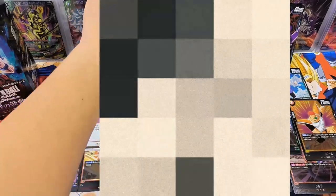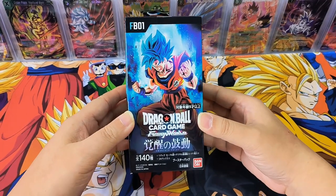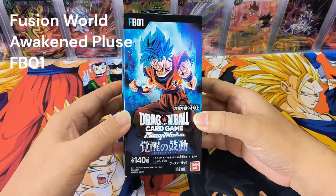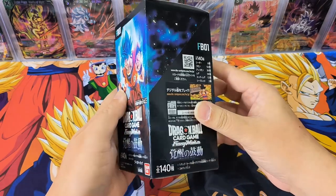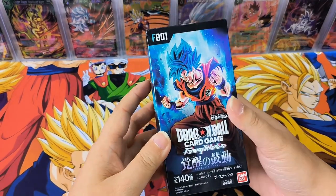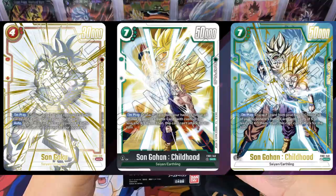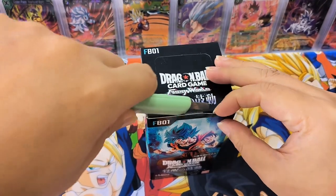Hello everyone, this is Lei, good to see you guys again. Today I got the box of the Dragon Ball card game Fusion World Awakened Pulse FB01. It was launched in February — unfortunately I was not able to get it when it launched, so I'm happy now that I have managed to get one box. In this box there will be 24 packets, and hopefully we can get the secret card, but I also quite like the Jiren Force card. Let's get started.